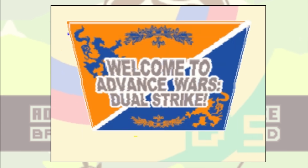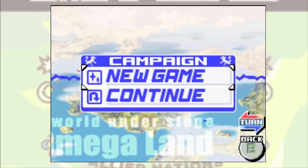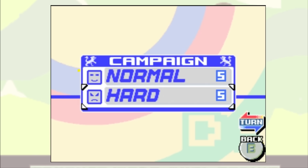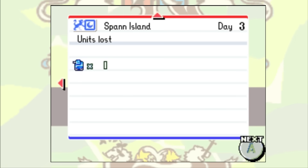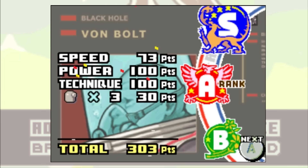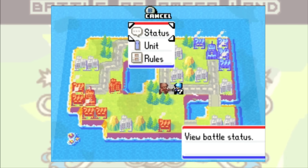Today I'm going to try and beat Advance Wars Duel Strike without losing a single unit. I'll be playing through the Heart Campaign, and the goal is to get through each mission with zero losses, which I can check in the status screen as well as on the post-game battle report after each mission has been cleared. Rankings do not matter, how I beat a mission does not matter, and I am allowed to join my units together as that does not count as a loss.